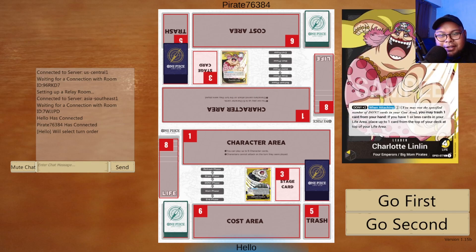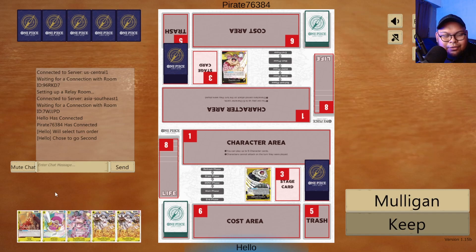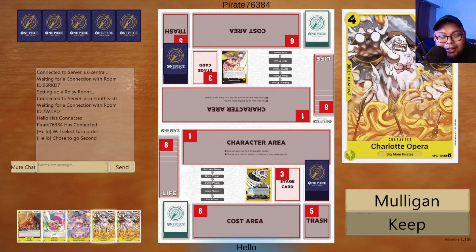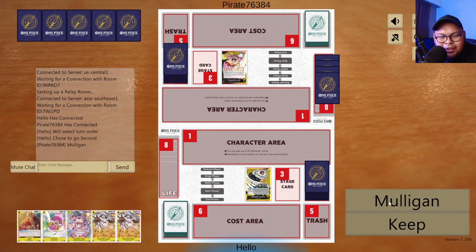Without further ado, let's get into the game itself. We got Black-Yellow Big Mom. I'm going to go second because I do want to make sure I am on curve. This hand may not be good because I don't have any early searches, I don't have a 3-cost card, so I'm going to mulligan this.